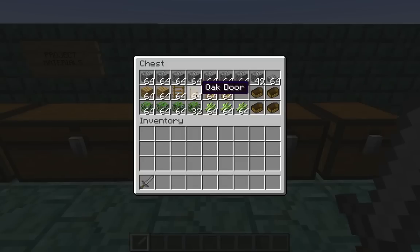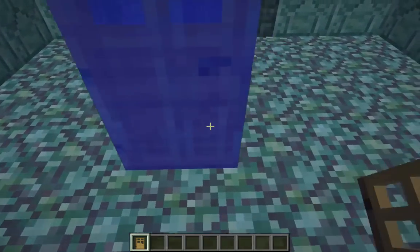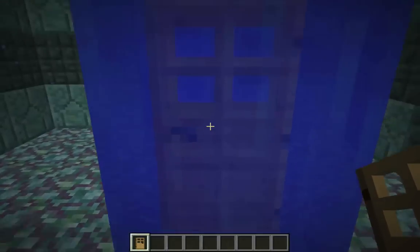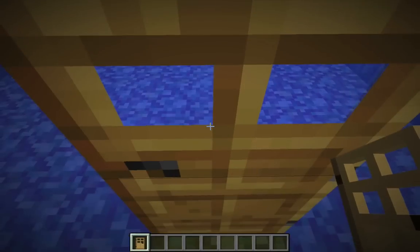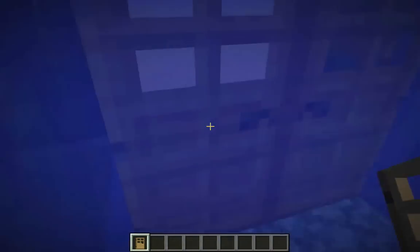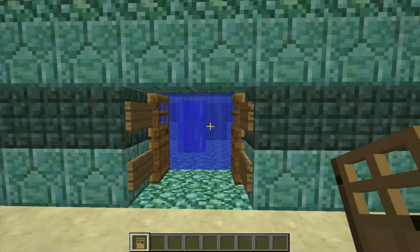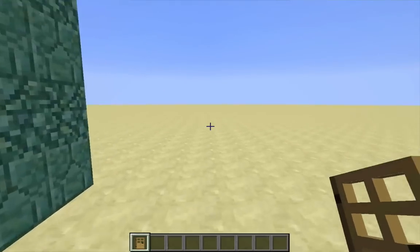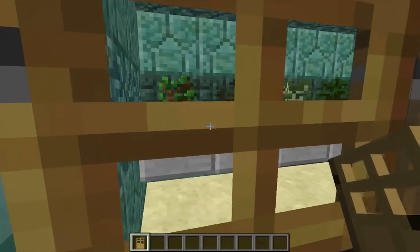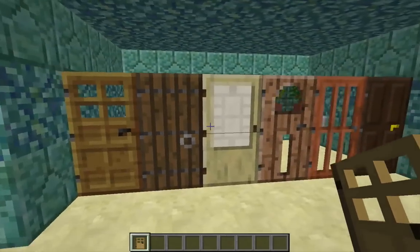Doors, on the other hand, are two blocks high and are perfect for underwater use. They're going to be my go-to underwater utility, which is why I have three stacks of them. Like ladders, doors aren't broken by flowing water. They're also a partial block, so they create a two-block-high pocket of air in which I can fully stand. Doors can be opened and closed, which means I can effectively remove a door without breaking it — useful while the elder guardians are afflicting me with mining fatigue. I'll be using oak doors specifically because they have transparent panes that allow me to see through them without even opening the door.